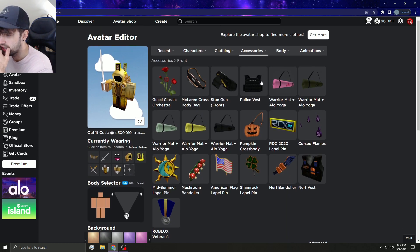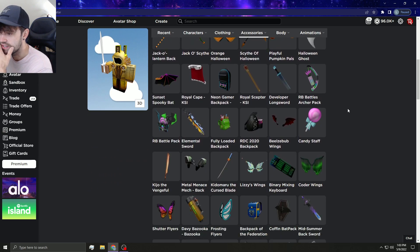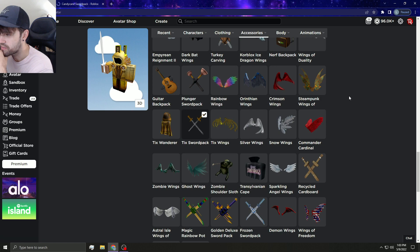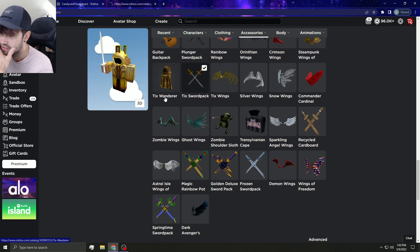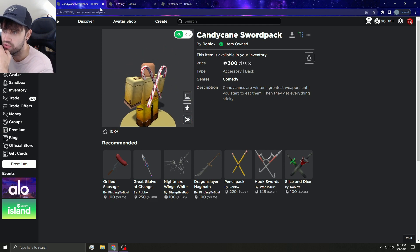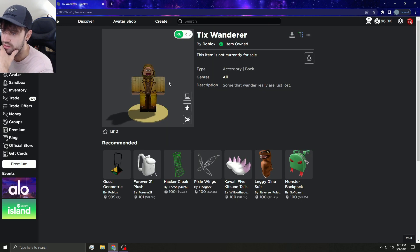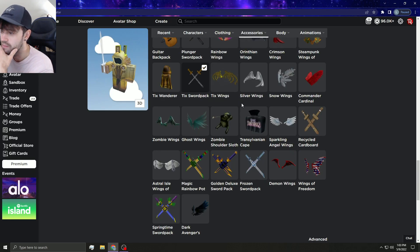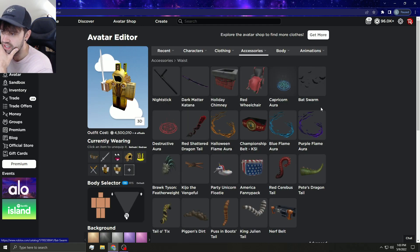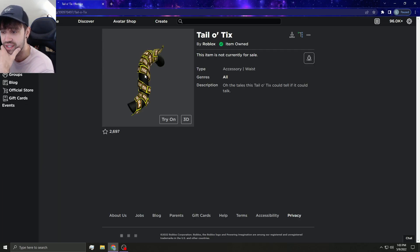For back accessories — Roblox didn't add these too long ago. The Candy Cane Sword Pack would be cool to go limited. The Ticks Wings and Ticks Wanderer would be pretty cool to see as well — I wear them sometimes around Christmas. They're super ugly but super rare, so that has to factor in. The Ticks Wanderer is actually a kind of cool item even though it doesn't really match any of my current outfits.